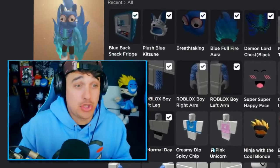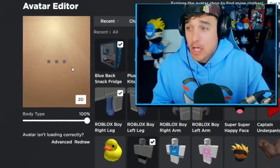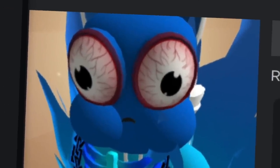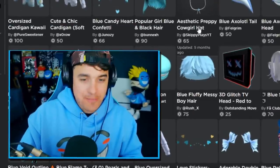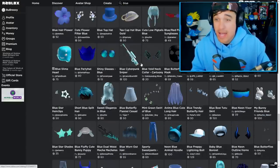I know what you're thinking — spicy chips are red, but today's challenge is to make a blue avatar. Wait a minute, why does my avatar look like the devil? I feel like at this point we need a blue tail.